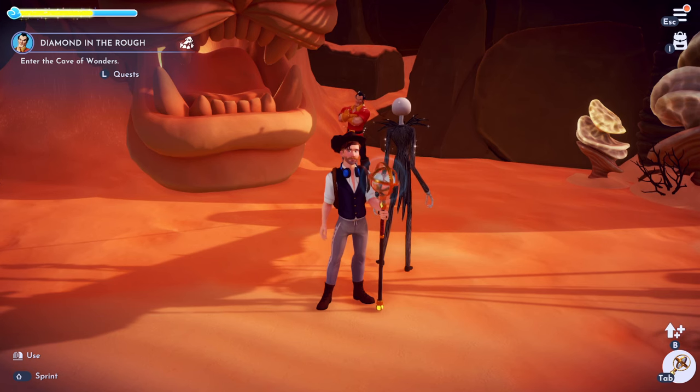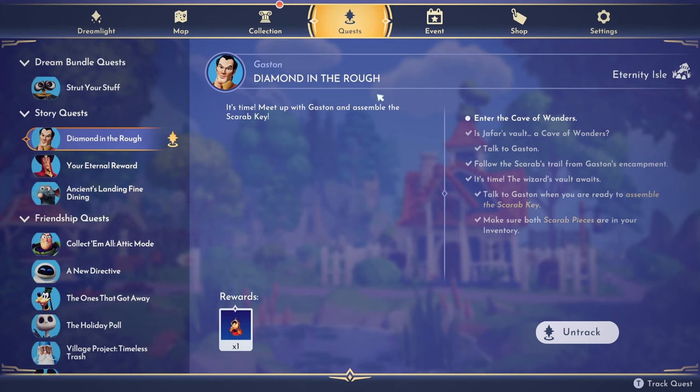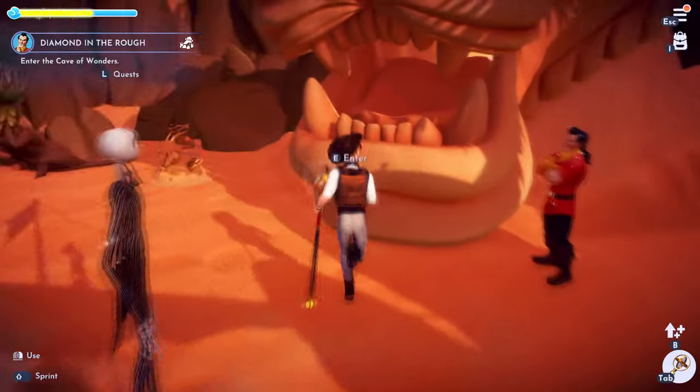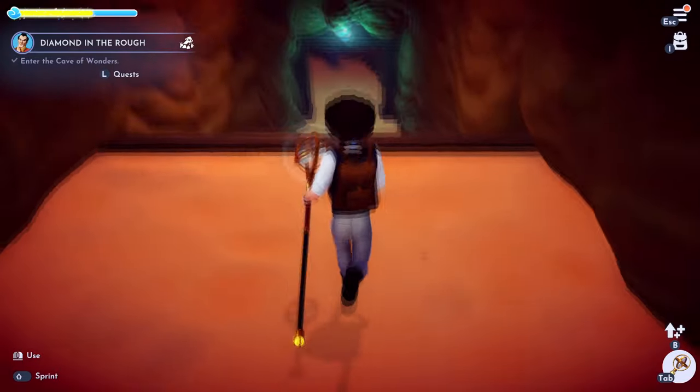Hello dreamers! We're gonna do the diamond in the rough quest. This video helps you — like it, don't subscribe to me, and leave a silly comment for the algorithm. I already did the scarab pieces from previous quests and talked to Gaston. We followed him over to the Cave of Wonders. Those are all easy parts so they're not gonna be in this video. Let's go into the cave and check it out.